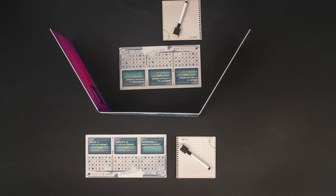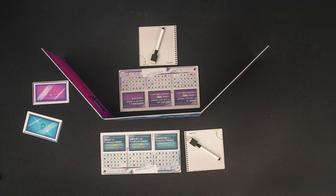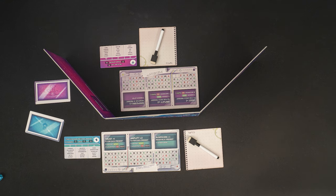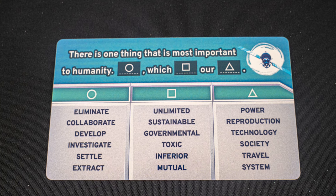Here's the setup for a cooperative game, and here's what it would look like for a competitive game. Each alien is given an alien message card, and each team of scientists is given a scientist message card. Make sure to keep these cards hidden from the other half of your team throughout the game.